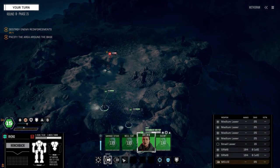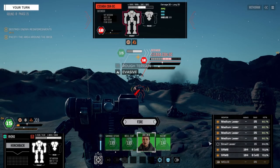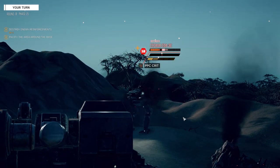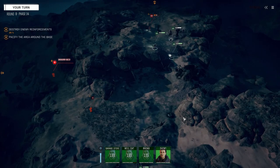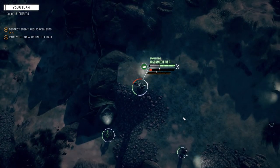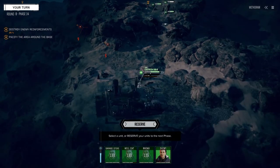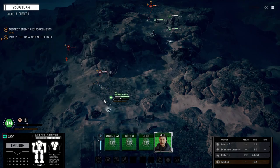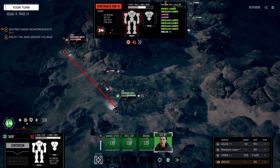Rhino — these guys are slow. Let's dump everything on this guy. PPC took a crit, that's good. Inflicted some heavy damage. These could be rocket launchers. Hunchback 4J, pair of LRM-10s. Wow, really hard chance to hit this guy. 44, 32. We don't have multi-targets — one or the other. Let's get started on the Hunchback.